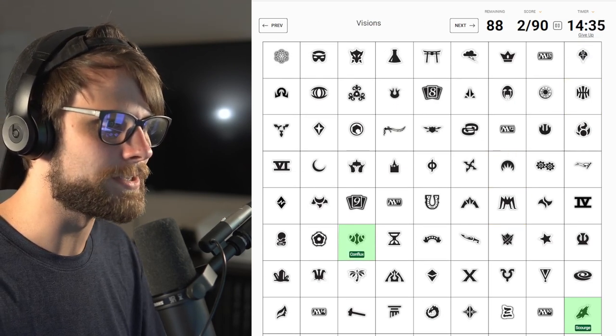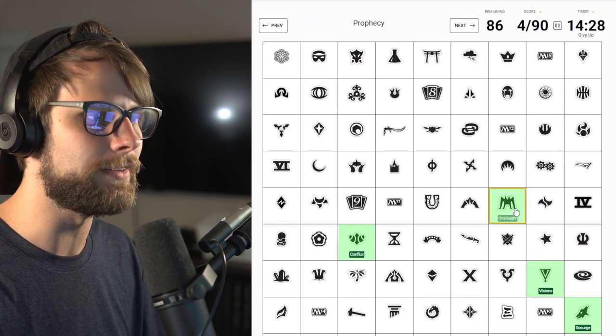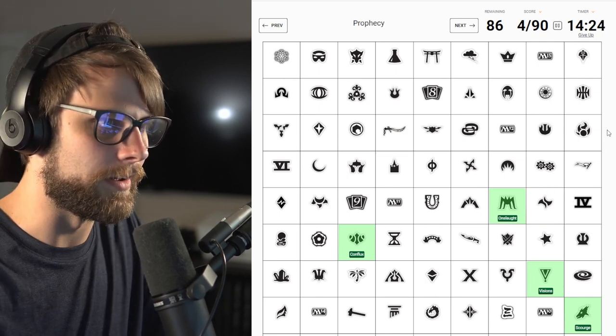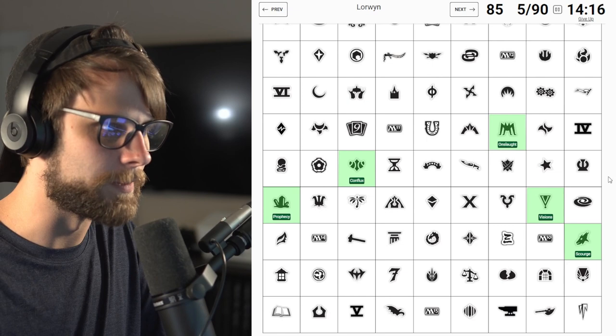Two down. Visions - yeah, totally, definitely right. Onslaught - easy, get those old school fetches. So far so good. My goal is to not miss one. We'll see if that actually happens. I'm not that smart, guys.